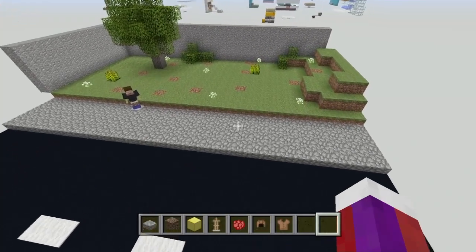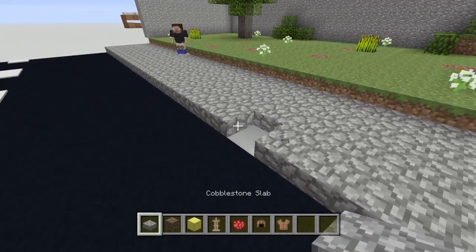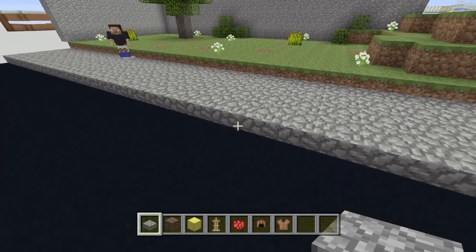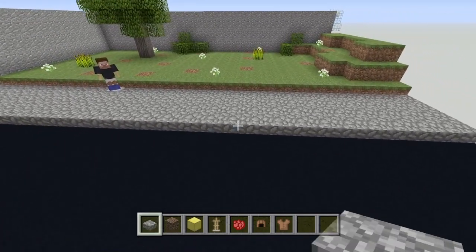Now let's go ahead and put one right here. As you can see I have a sidewalk and it's made out of half slabs — this is very important. You have to have half slabs around your fire hydrant for it to look correct. So right here off to the side of my road I have my sidewalk.